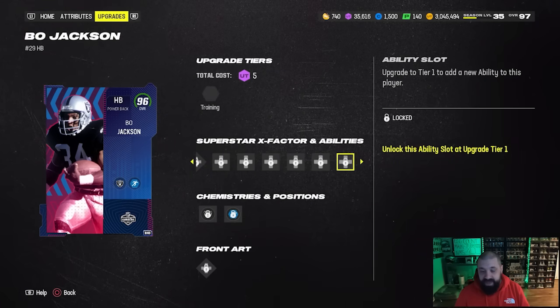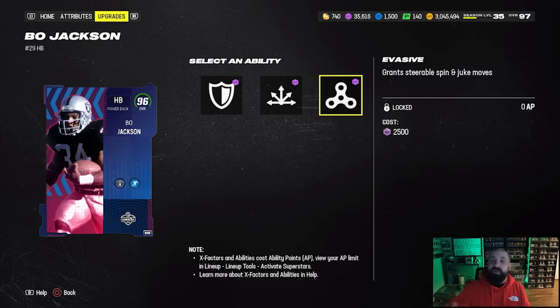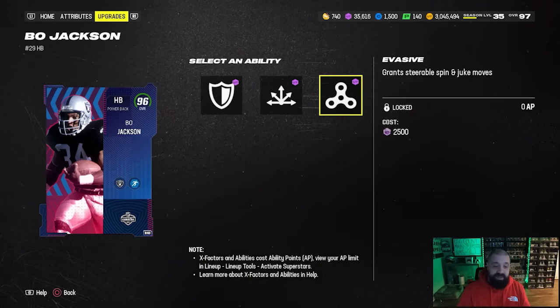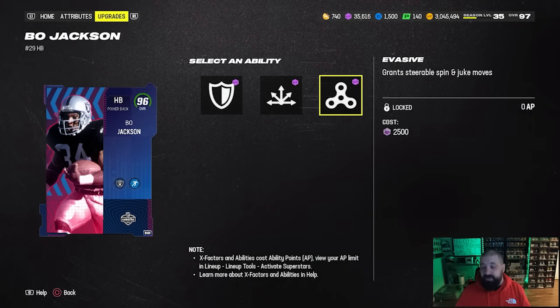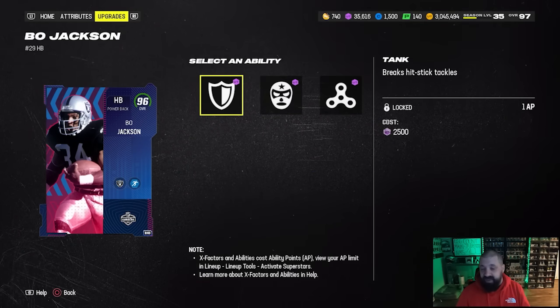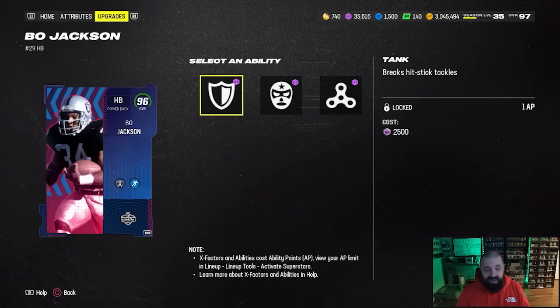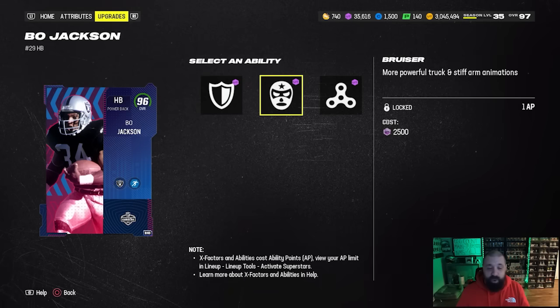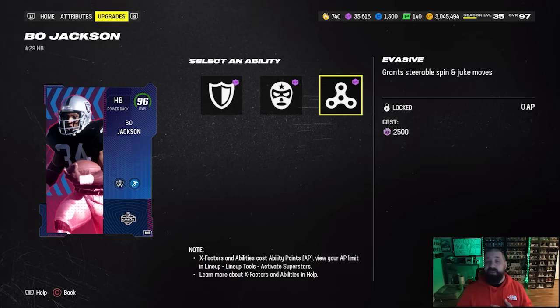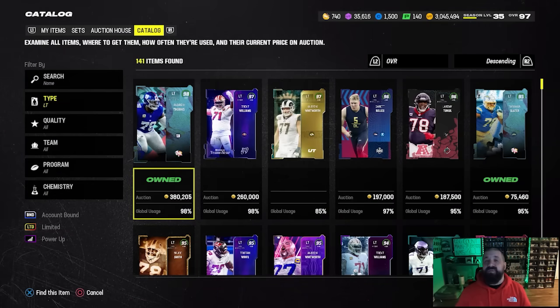You want to start gearing up with Secure Tackler and Tackle Supreme players, but Angry Runs at one AP is game-changing. He also gets Evasive for zero AP — he has really good juke moves, and if you're not holding down turbo you're going to get that baby juke animation. Having Evasive at zero AP is definitely huge. You can also throw Bruiser or Tank on there if you have AP free, but my main setup is Angry Runs for one and Evasive for zero. He's the best running back in the game and he's only 250k.